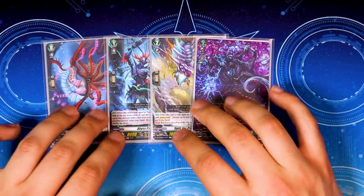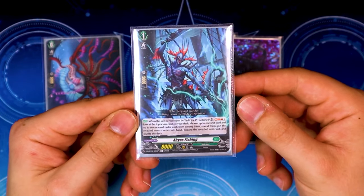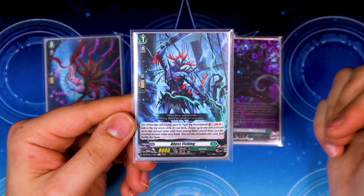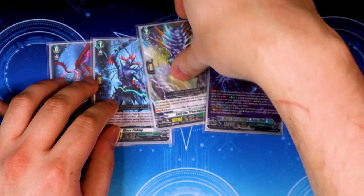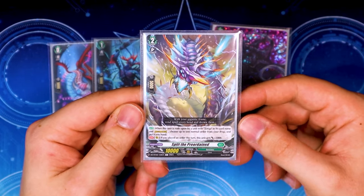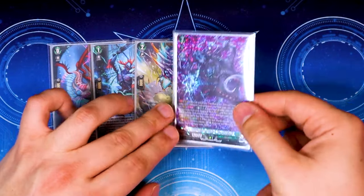Going into the ride line: Slurper is your draw, and Abyss Fishing lets you look at the top seven for a normal order and a normal unit — the normal unit goes to drop, the order goes to your hand. Super simple. Split the Preordained: when you ride Zorga, you put an order into your hand, so you can get a free ride off that.